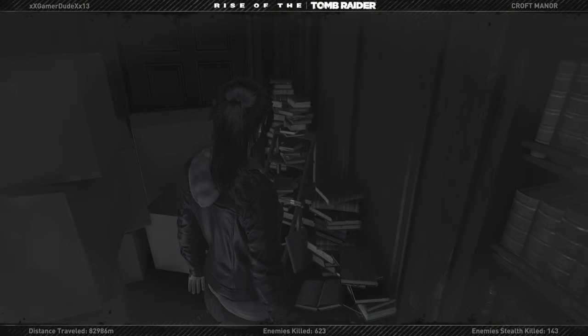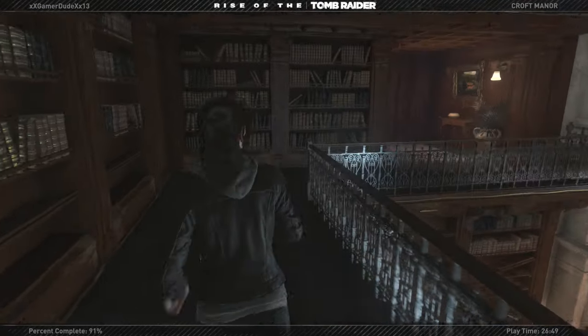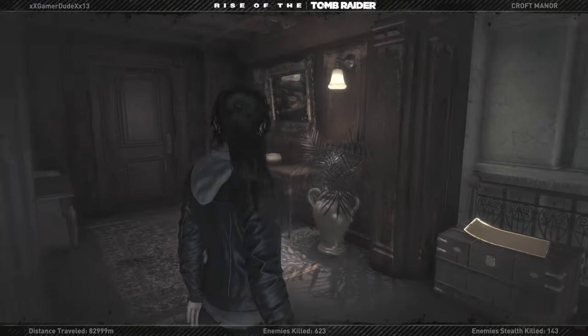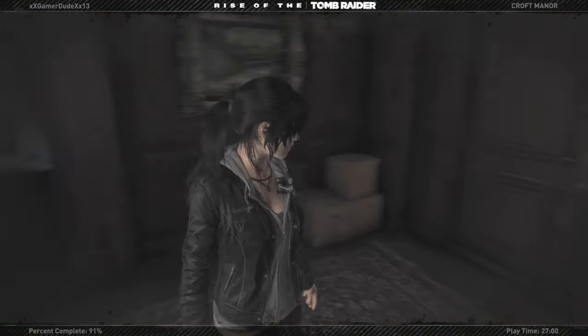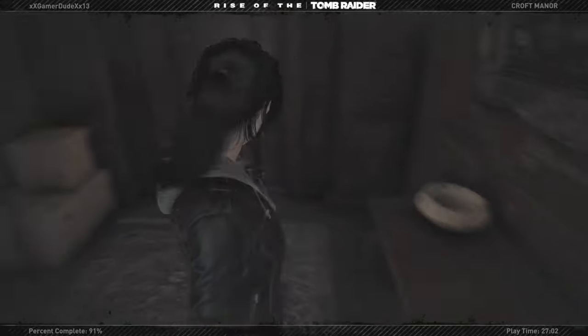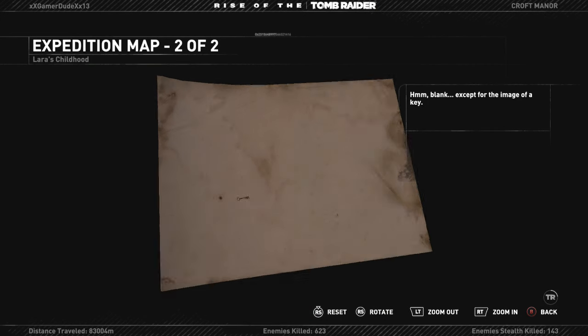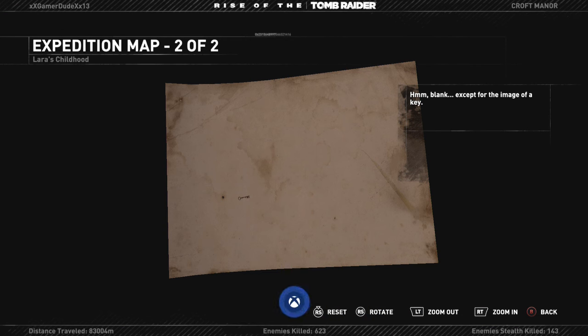Nothing here, but there is this — blank except for the image of a key. And we have an achievement — that's for collecting half of the relics in the Croft manor. And that's the second of two expedition maps as well.